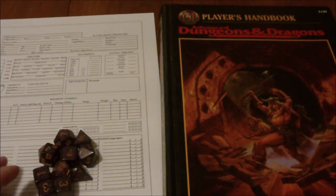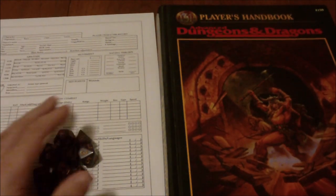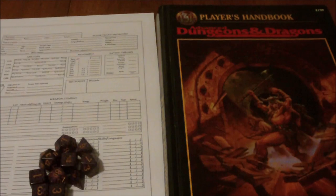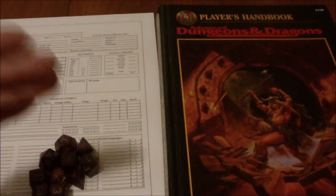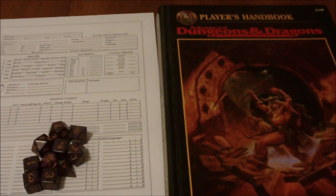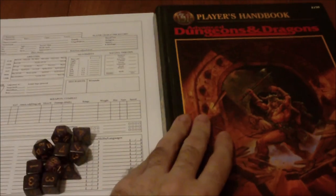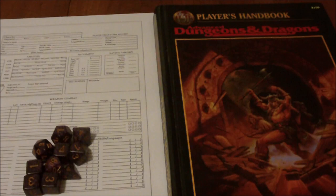So the way that this works — if you didn't watch the announcement video or if this is your first video in the series — I'm going to be making two characters for each edition, but I'm only going to be doing one on camera. The one I do on camera is going to be made using the default character creation steps for that edition, and the second one's going to be more of an optimized one. So there's going to be a wider range of ability scores for these ones generated using the default methods.